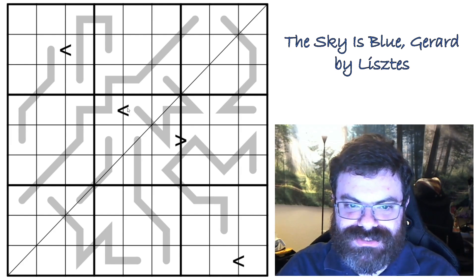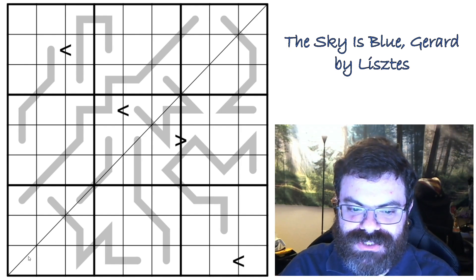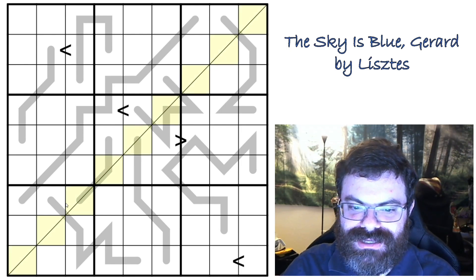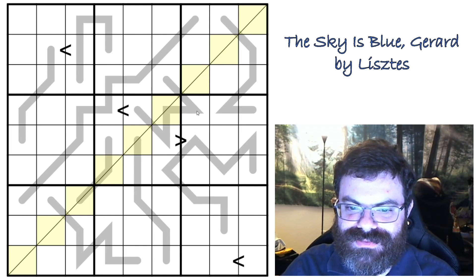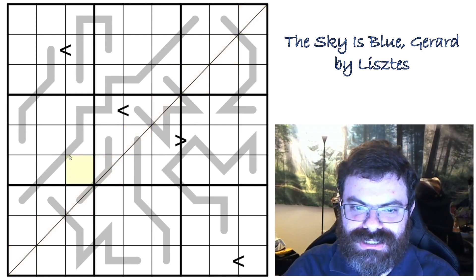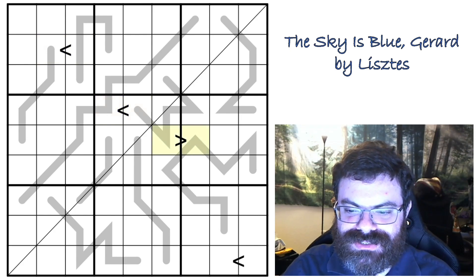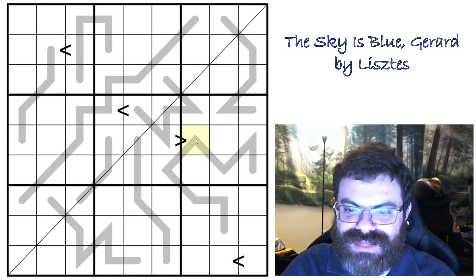This puzzle has some interesting rules, so I'll make sure to go over them carefully. First of all, we do have normal Sudoku rules. We also have this diagonal from the bottom left to the top right, and we have to have the digits one to nine exactly once on that diagonal, so it's another group like a row, column, or box.